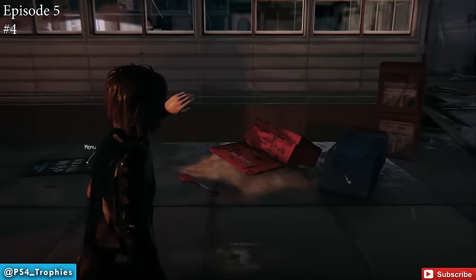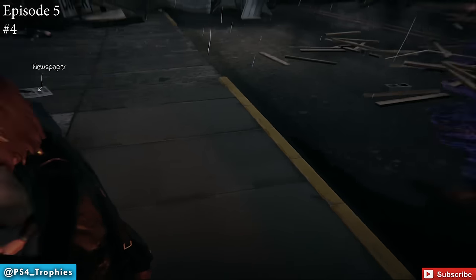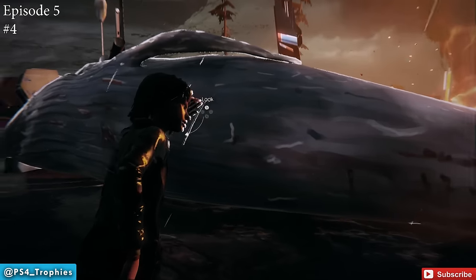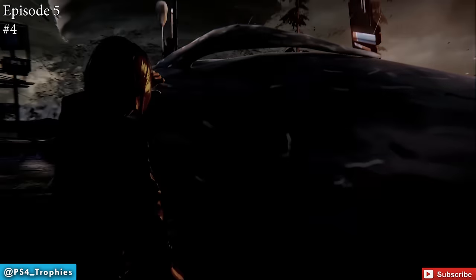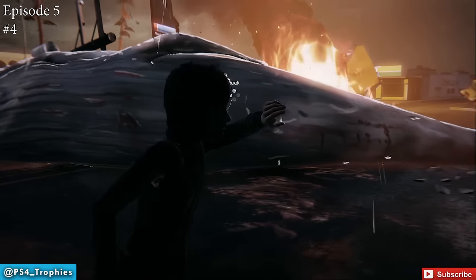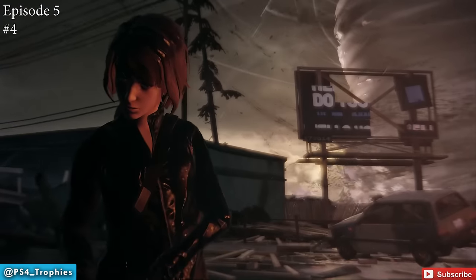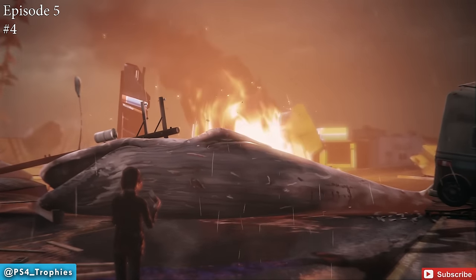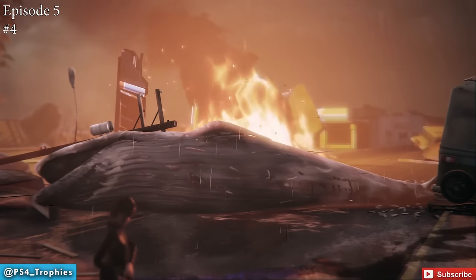Next, you'll be outside the Two Whales Diner again. You're going to stop the fire from causing an explosion using sand. Then go to the street — the big whale that used to be on top of the sign/building — navigate to the right position and take a photograph of it. That's the first of two photos in this section.